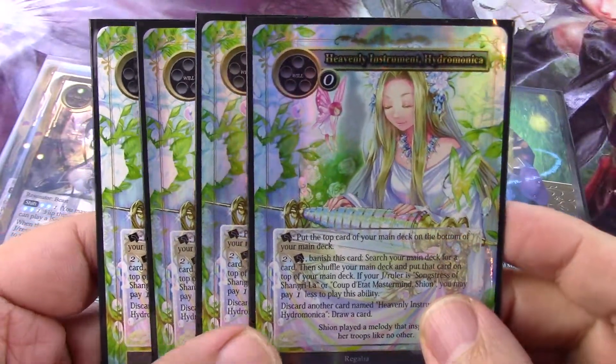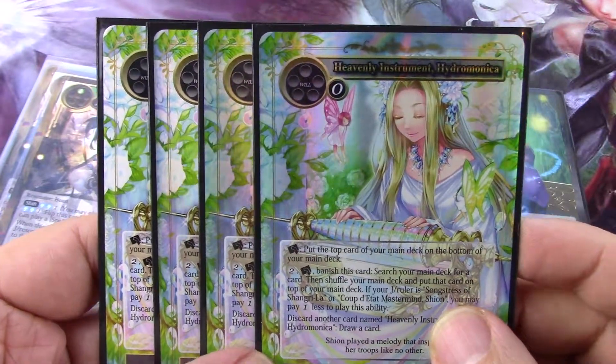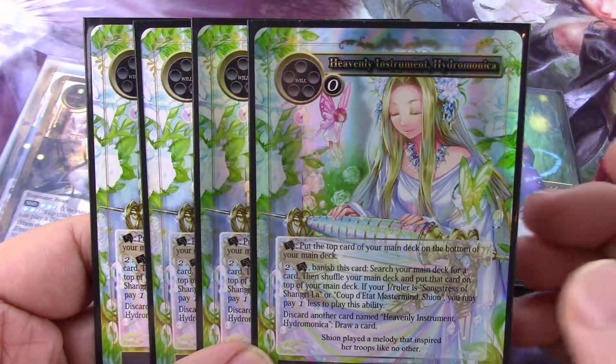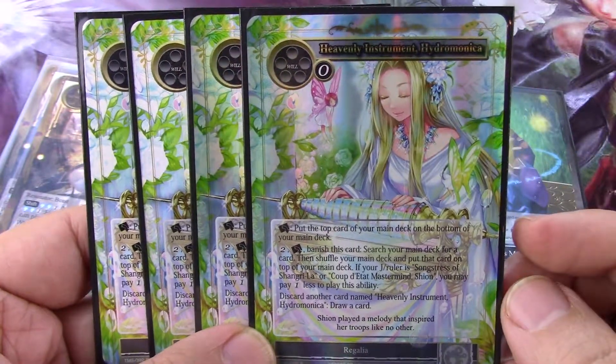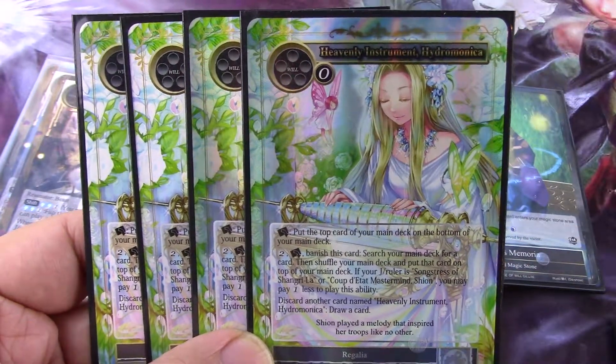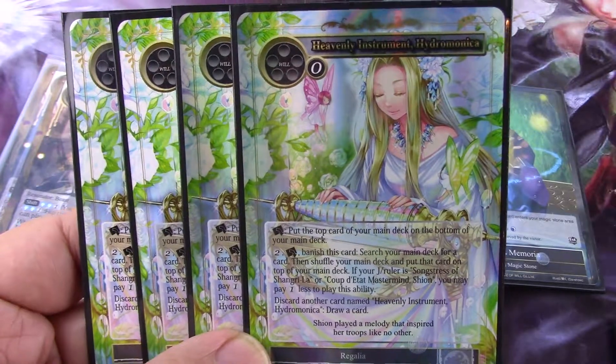If anybody's never played Magic — when I say the word 'tutor,' it's because the original card that let you search your deck came from the very first set of Magic, Limited Edition Alpha, and it's called Demonic Tutor. That's why ever since, every card that searches your deck is called a tutor.